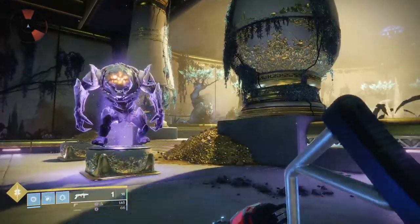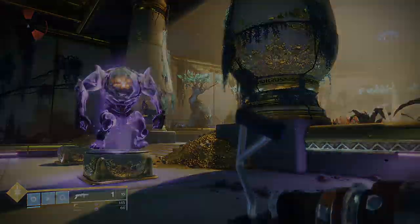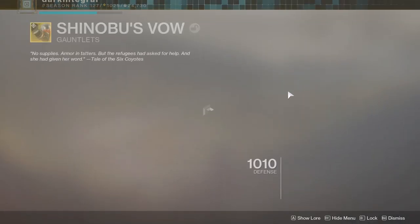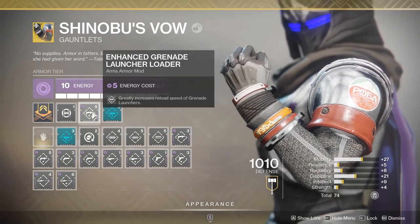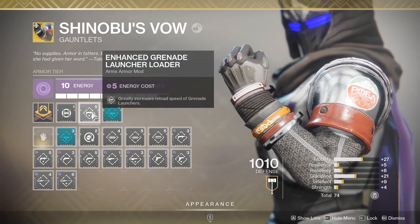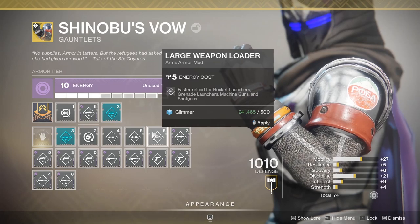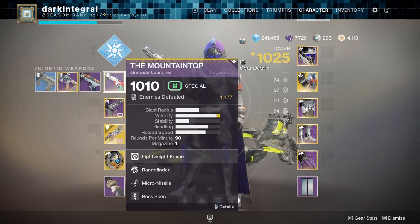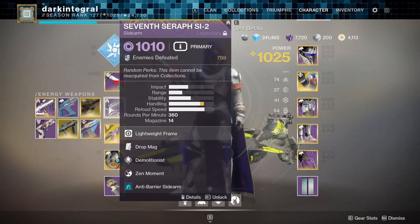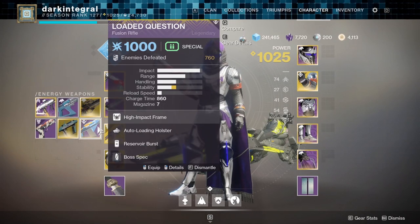Free fire, so you get a faster fire rate. Have the Grenade Launcher Loader — enhanced if you can — and if you do not have it, use the Large Weapon Loader so you can fire this gun faster. And if you don't have the Mount Top yet, just pick a good special ammo weapon, maybe like a fusion rifle or sniper.